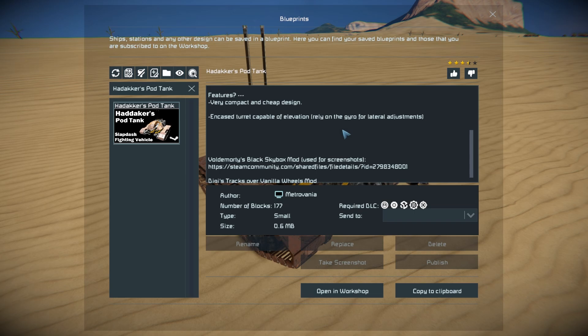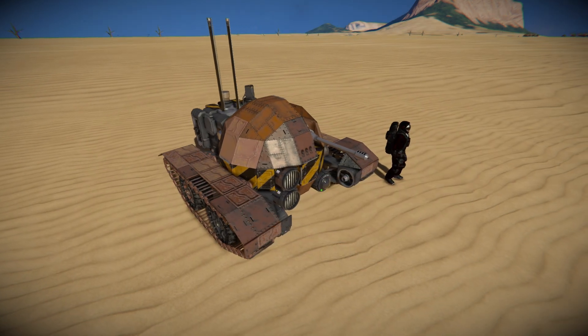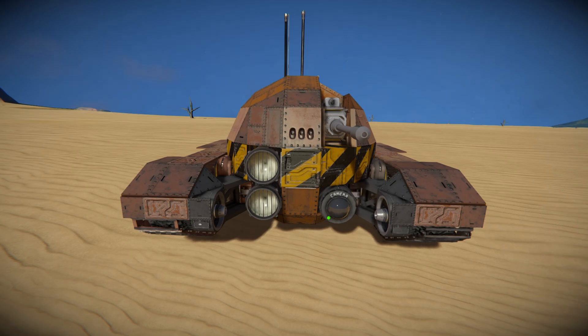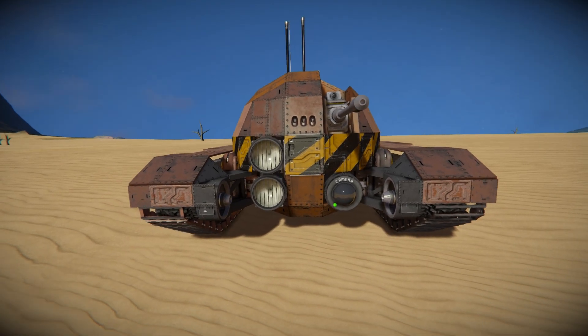It's very cheap and very compact, and it's got an encased turret capable of elevations, but we'll have to rely on the gyroscopes to spin it around. So give this thing a thumbs up, run towards the very front, and here we are at the very front of the pod tank.